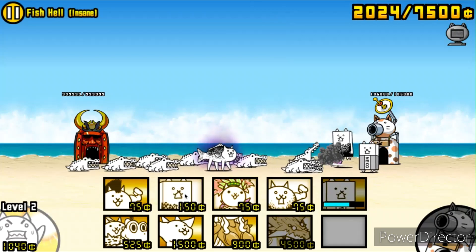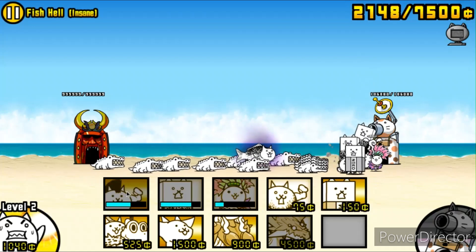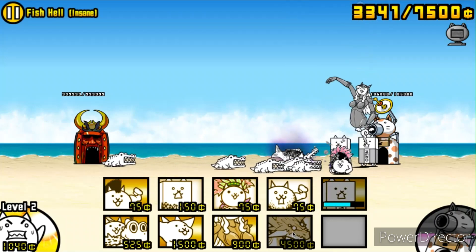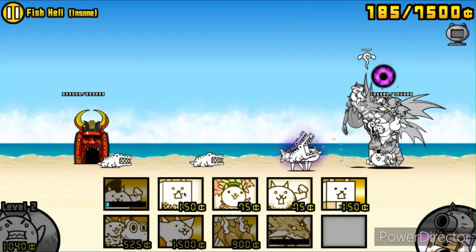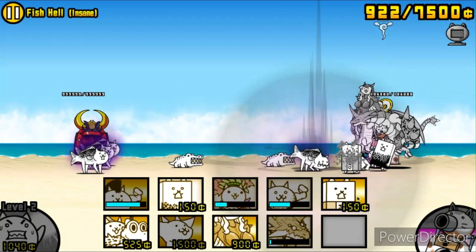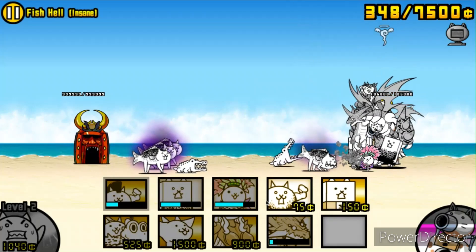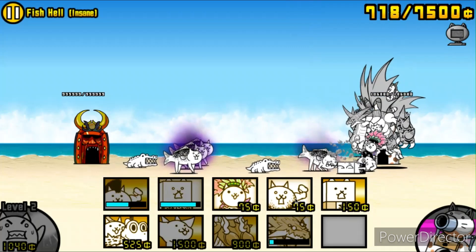The strategy basically consists of luring everybody to the base — get all the crocodiles over there for some money — and then blow them up with Cyborg Valkyrie and something else that does AOE and a lot of damage. You get rid of all of them, then send in Bahamut. Bahamut murders that stupid-looking fish right there, and you keep pushing forward.